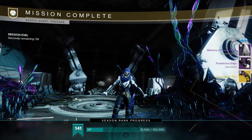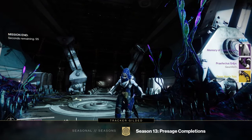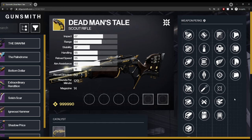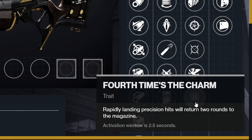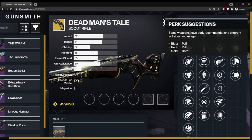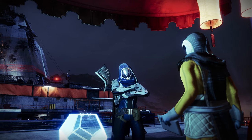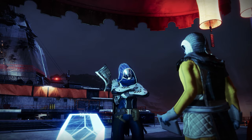Just like the recently resurrected Hawkmoon, repeating the Presage quest will get you a random roll version of this weapon. The perk pool is actually pretty reasonable. For instance, you have Fourth Horseman and Fourth Time's the Charm for PvE, Killing Wind, Snapshot, Moving Target for PvP, and a variety of stocks and barrels available to further enhance your range, stability, handling, etc.